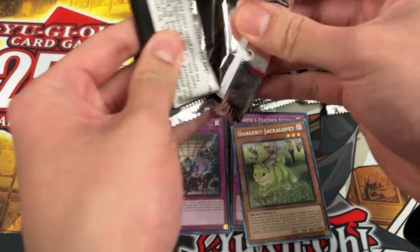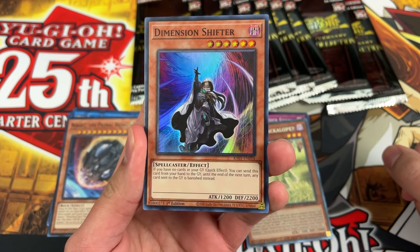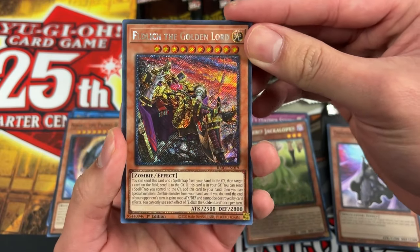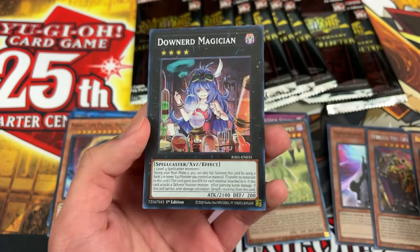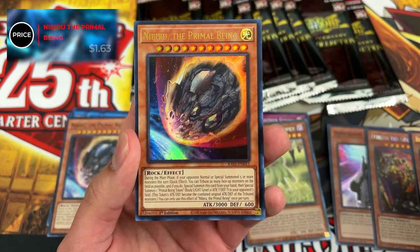Pack four, Zeo needs a two-pointer to catch up. He pulls D.D. Crow shifter, Platinum Rare Eldlich the Golden Lord, Blue-Eyes Abyss Dragon ultra, another Nibiru ultra, and Downer Magician. Probably going with Nibiru — Eldlich has a million printings. Nibiru lands at a dollar sixty-three, breaking a dollar — ties it up three to three.